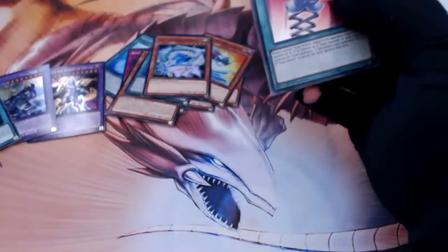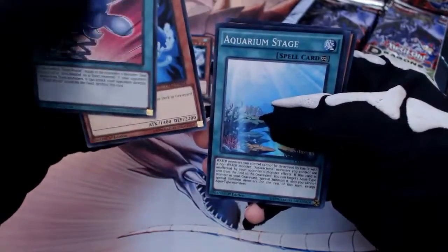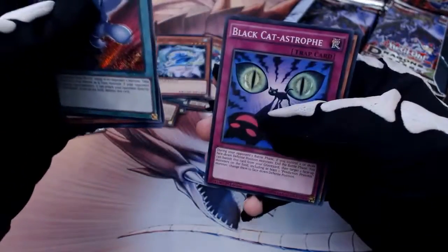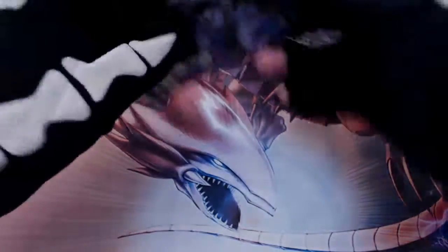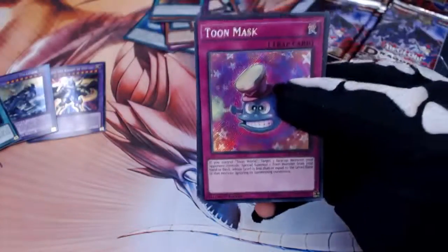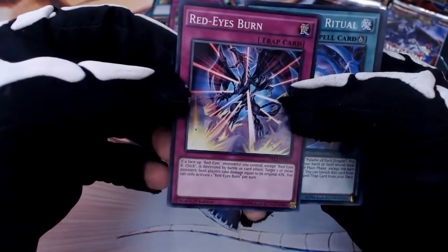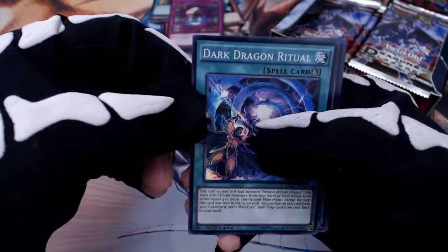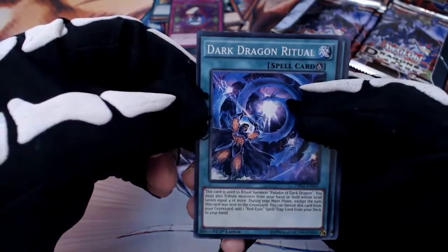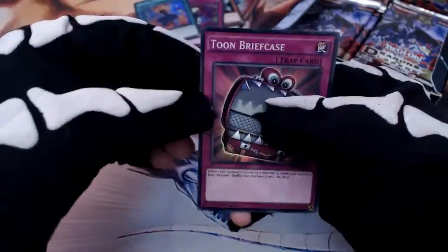I'm doing pretty good with this box so far. We've got Comic Hand, Prediction Princess, Crystalline, Aquarium Stage, Black Cat-astrophe, Aqua Actress Guppy — we're getting a load of those. Toon Mask, Red Eyes Burn — another Red Eyes card. This box is really all about Red Eyes, whereas the previous one was Blue Eyes and Dark Magician and all that stuff. Dark Dragon Ritual, Paladin of Dark Dragon — I didn't mind the Paladin. We've got another Red Eyes Transmigration and Tomb Briefcase.